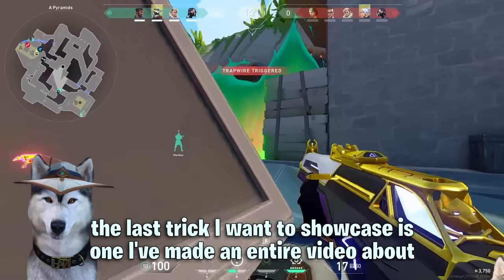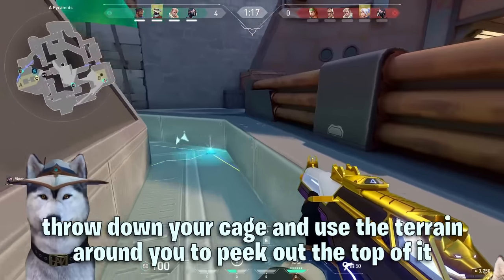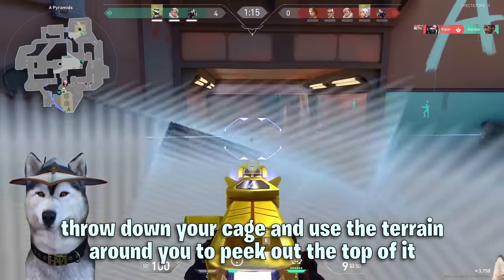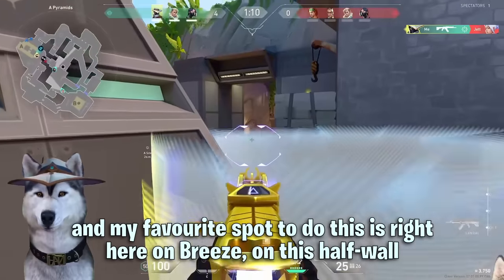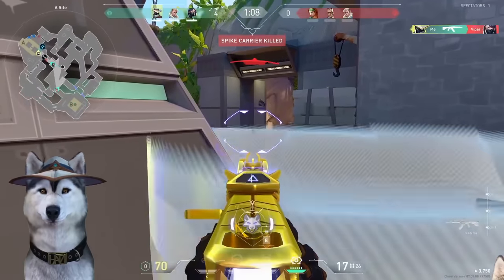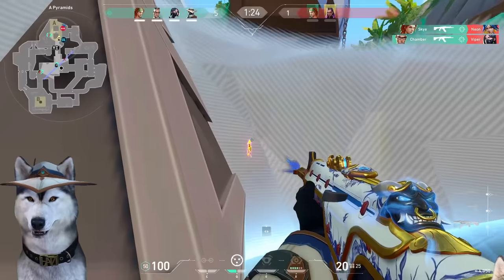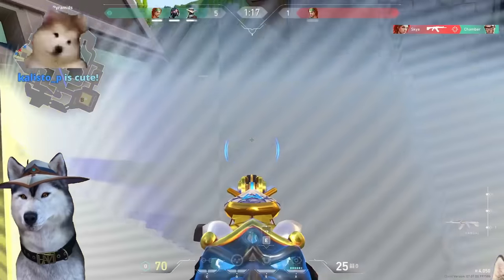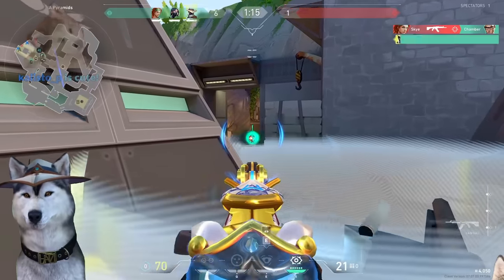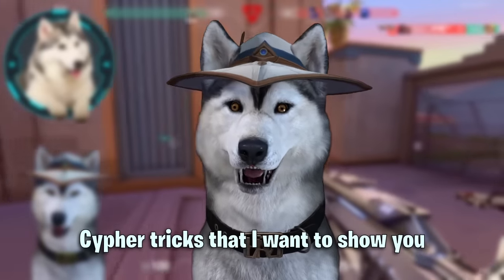The last trick I want to showcase is one that I've made an entire video about, and I call it a cage peek. Throw down your cage and use the terrain around you to peek out the top of it in a way that they're not going to expect. My favourite spot to do this is right here on Breeze on this half wall.